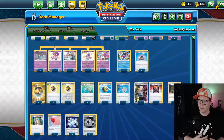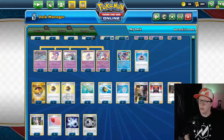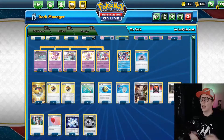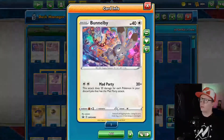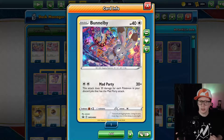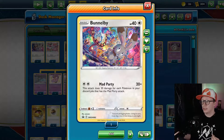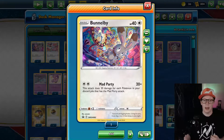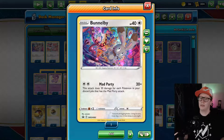Here we have our Mad Party deck. This is my build — actually a bit of a variation of what Andrew Mahone from Tricky Gym has. I've added Level Ball in place of Great Ball, which is what he uses. I'll list both deck lists in the description below. To start off, we're going with Bundle B. Bundle B has the move Mad Party, and essentially what this whole deck focuses around is getting out either Bundle B or a Poltergeist to attack. For every card in your discard pile with the Mad Party attack, damage is increased by 20.